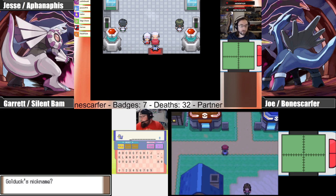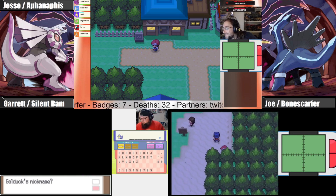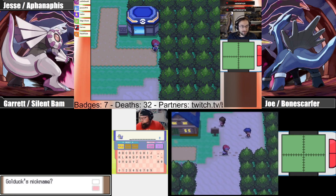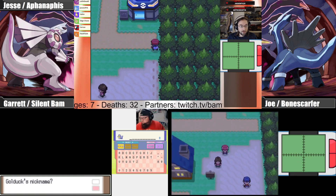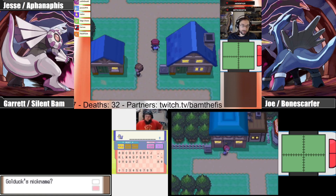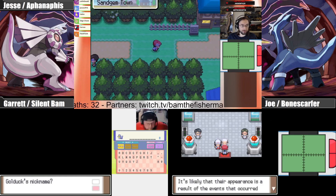Jesse, are you in Sand Gem? Yeah, I went into the lab. Exit the lab and go to the far right side — where the road ends and the sand begins — run through that and tell me if your emulator speeds up. Yeah, I've been having that happen all the time. It is the areas. I'm notably faster on Route 201.